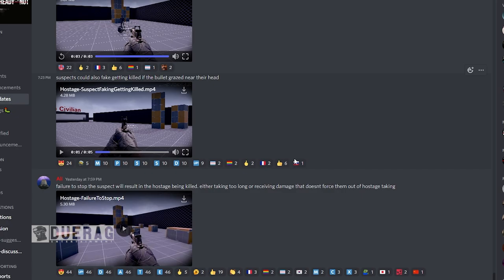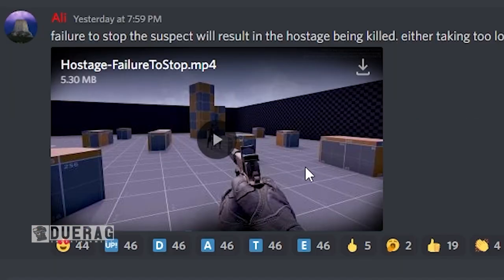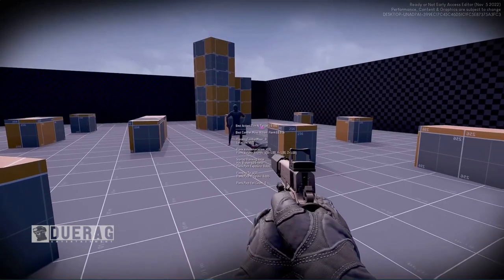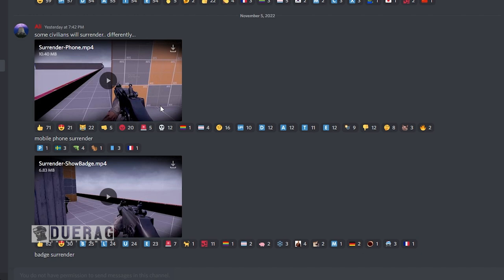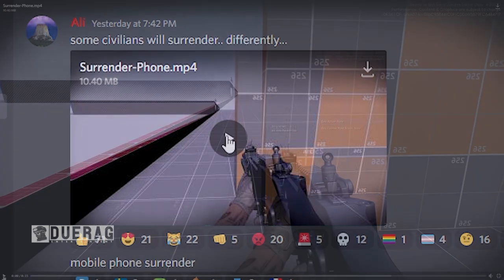Ali says failure to stop a suspect will result in the hostage being killed — either taking too long or receiving damage that doesn't force them out of hostage-taking. In 'Hostage Failure to Stop,' he took that bullet like a champ. I'm curious whether shooting the gun out of his hand, or hitting his shoulder so his arm goes limp, would make him drop it. As I was recording this video we actually got a couple of new mini dev updates from Ali. The first: some civilians will surrender differently — the video is called 'Surrender Phone.'